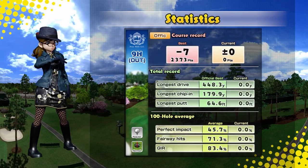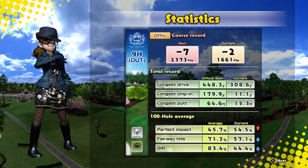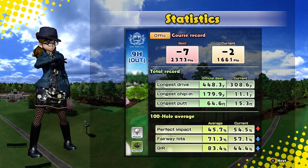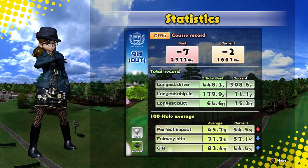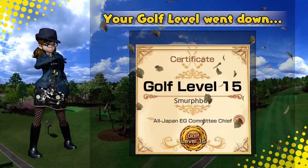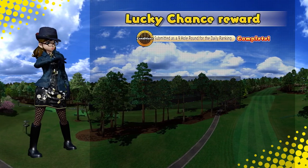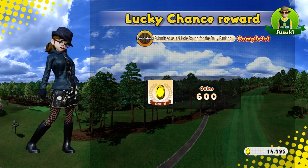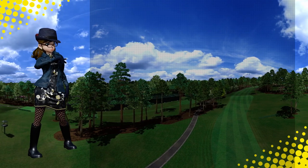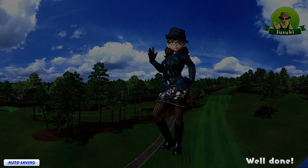Let's have a look at the stats — where did we lose it? Yeah, fairways and greens wasn't it — under half of the greens, but that's a function of missing the fairways. Golf level went down — down to 14. I'm going to try and get that back. I've got some coins though — yay. So let's go back to hole one, let's try it again.